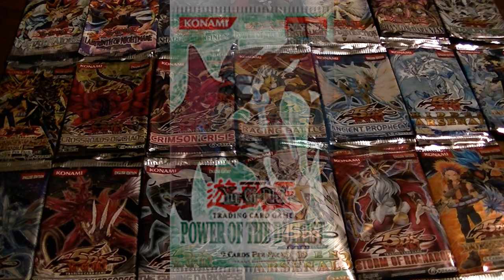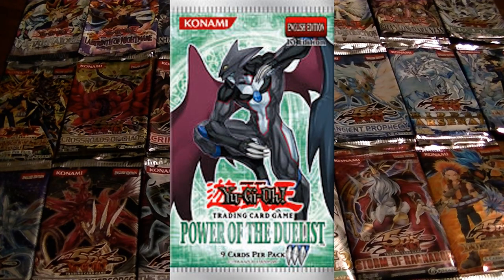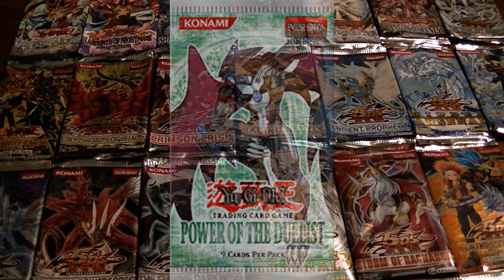The twentieth booster pack was Power of the Duelist. The highly sought-after cards would include Chimeratech Overdragon, Future Fusion, Overload Fusion, Neo-Spacian Dark Panther, and Mausoleum of the Emperor.